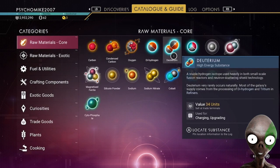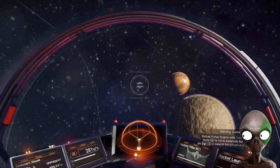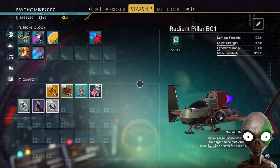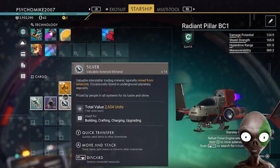Catalog. Then you just pick what element you want to look for. It changes your objective. Now it's set to locate... we need Trentillium. That's right, how could I forget? So you just go in here, go to Trentillium, which is right there. Click on it and locate your Trentillium.